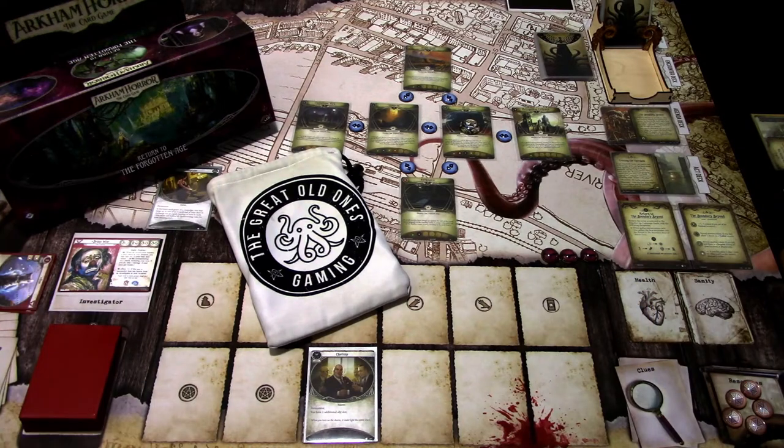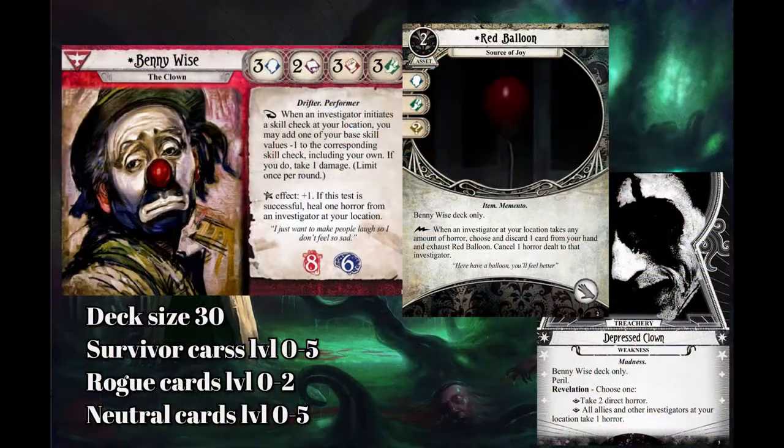Hi, this is JP from Northern Lights over Arkham. This time we're continuing Benny's journey through the Return to the Path of the Forgotten campaign, in the Boundary Beyond scenario. There were some changes I had to make to the deck for Benny, because I noticed I had been playing it non-taboo but had taboo checked in my Arkham DB list, so let's look at the deck first.